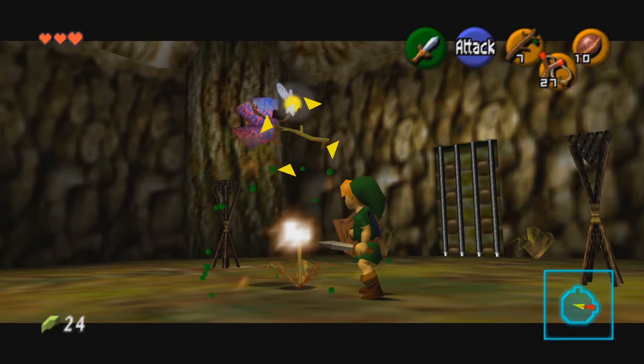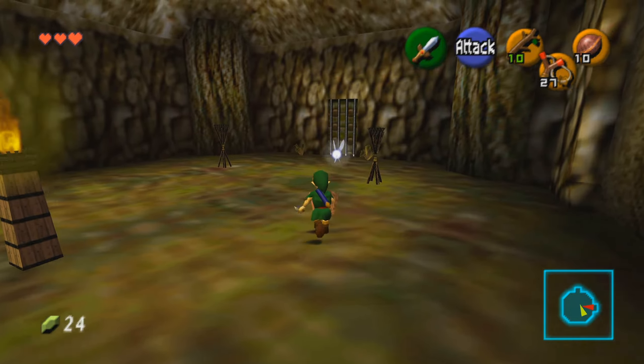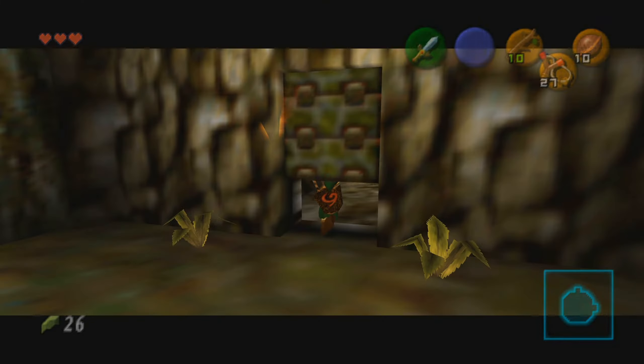In this next room, kill the Deku Baba and the Withered Deku Baba if you wish. You'll find that there are two unlit torches and one lit one, so of course you know what to do. Use a Deku stick to light the two unlit torches and go through the door.